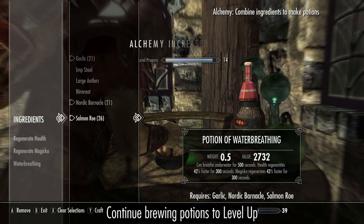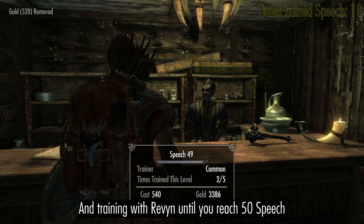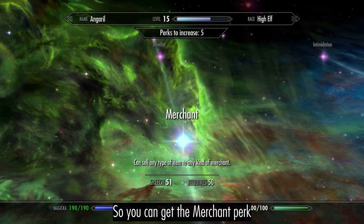Continue brewing potions and training with Revan until you reach 50 speech, so you can get the merchant perk.